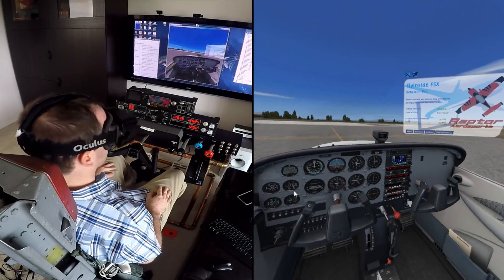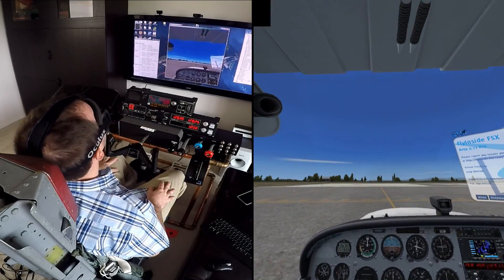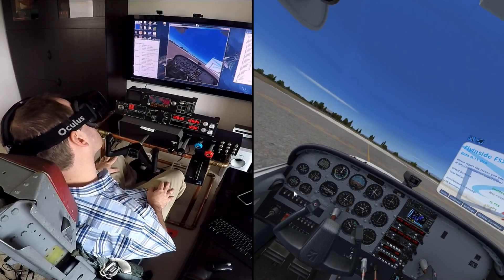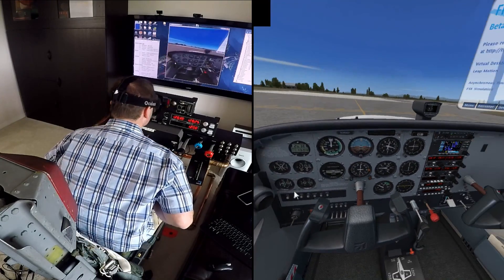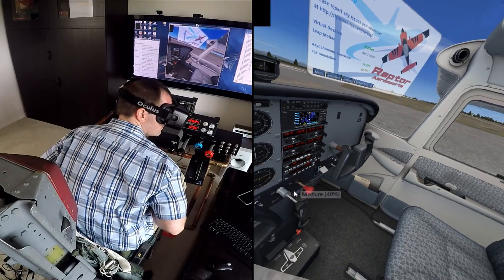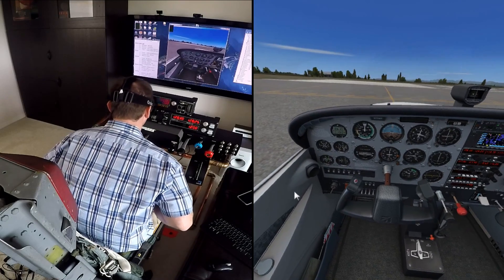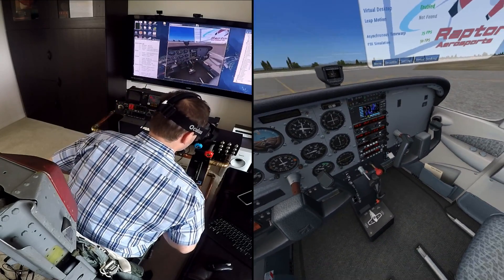FlyInside FSX does just what it says — it lets you fly inside FSX using the DK2. It does a number of things incredibly well, not the least of which is the ability to get 75 frames per second out of FSX using asynchronous timewarp. This makes the head tracking very responsive, all the motion liquid smooth, and I've yet to experience any nausea in all the hours I've flown in here.